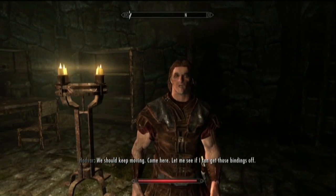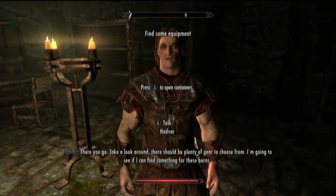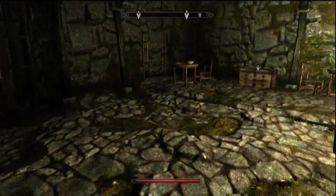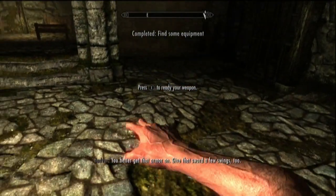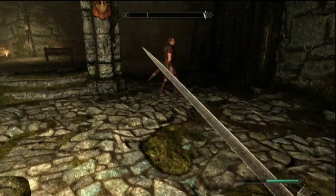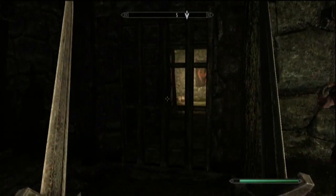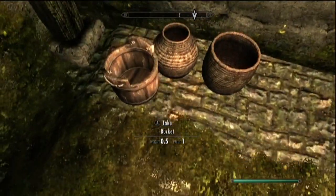I would not worry about any of the hostiles in this dungeon — Hadvar, or Ralof if you chose him, is going to get the majority of the kills no matter how it plays out. If you go with the Imperials, it's important to loot this chest for the helmet, and the marked chest for the boots and a sword. If you go with the Stormcloaks, this room and all the loot in it is available through the door the Imperial Captain and escort go through. There is another sword on the weapons rack in case you prefer to go two-handed.